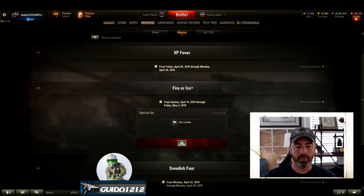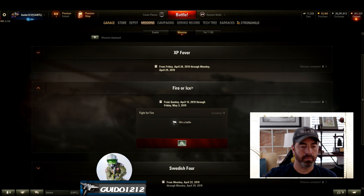And then we've got Fire and Ice. Remember, that's a code — you've got to pick fire or ice, and then you win one battle. Whenever this is over on May 3rd, whichever team wins gets goodies. Sometimes they come out and say both teams get something. We'll see what happens on this one. I picked fire.